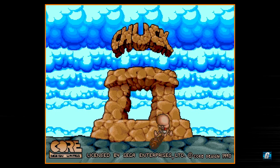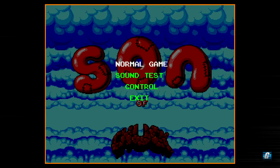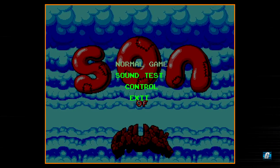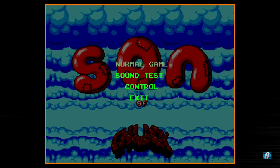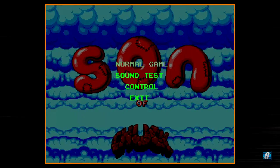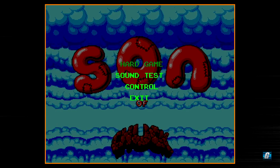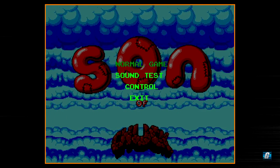We're going to start off by going into the Options menu. You've got Normal Game and Hard Game — we'll leave this on Normal, which is the default difficulty. One of the biggest differences right away is that Normal on the Genesis is actually called Easy Mode, and the Sega CD's Hard Game is actually the Genesis version's Normal Mode. So there is no Hard in the Genesis version — it goes Easy and Normal.